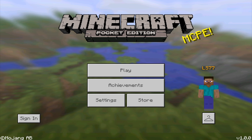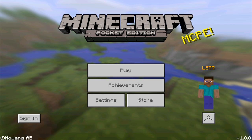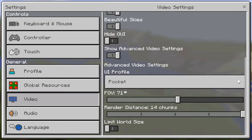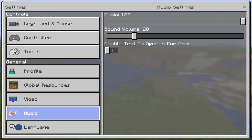Before I do actually install the music, I just want to warn you guys that this is 78 megabytes, so it's going to take up quite a bit of space. Mojang has actually added this feature in version 0.1.0.0, which is the latest update. As you guys can see, if I go to the audio section, it says Music at 100.